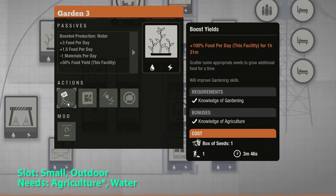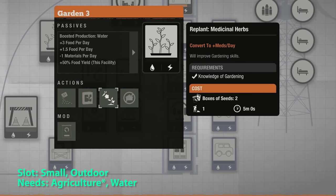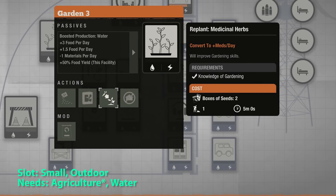You need knowledge of agriculture and water to get Garden level three. You get three food per day, can double your food production, create a gardening textbook, and switch to meds per day if you have knowledge of gardening. The key differences: hydroponics can be built indoors or outdoors, while the garden is outdoors only. The garden needs to be upgraded to match the food output of hydroponics, but it only needs the base gardening skill to convert to meds, whereas hydroponics requires the herbalism specialization.